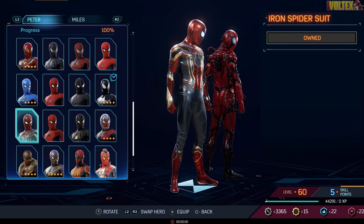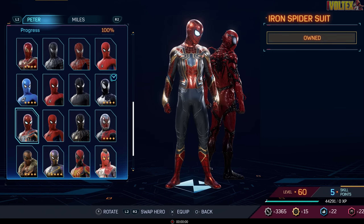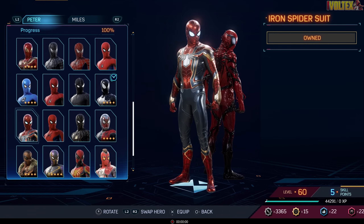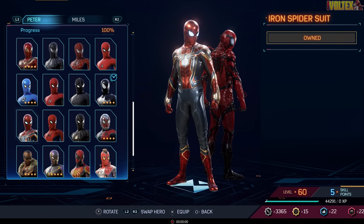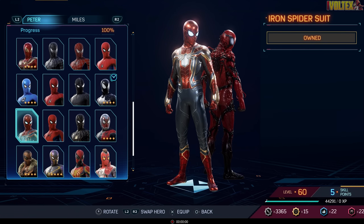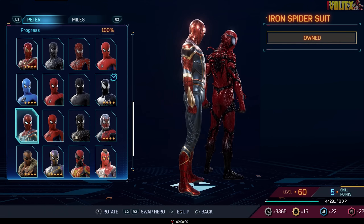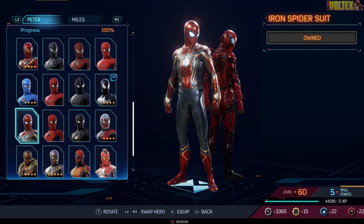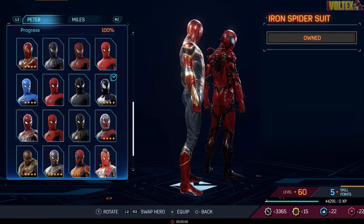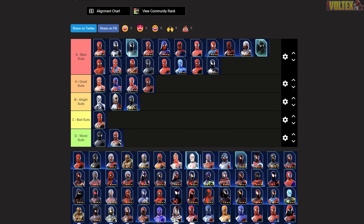Now we're into the Iron Spider Suit from the MCU, which looks like it got a redesign especially with the lenses. When I watched Infinity War I thought it was cool, but the more I looked at it the more fake it seemed — too shiny and over-CGI'd. I like the actual logo but the overall suit is just too much. It has to go into bad suits, probably one of the worst. It's a shame but that's what it is.